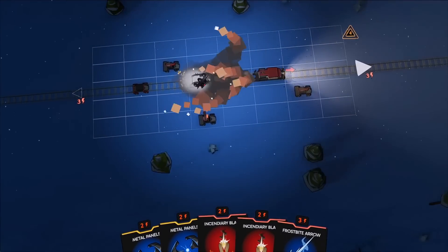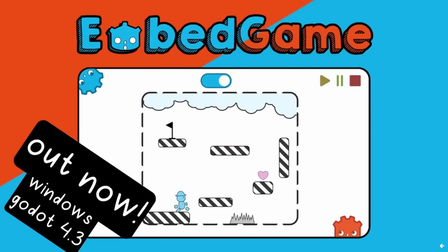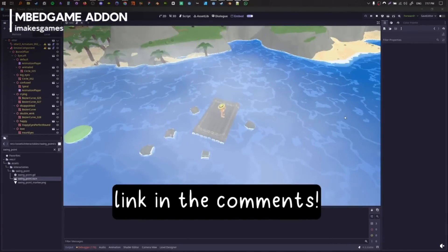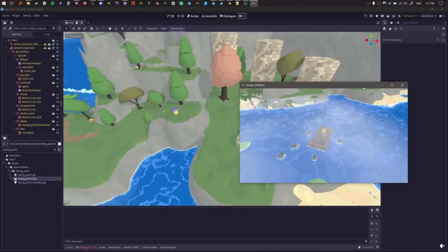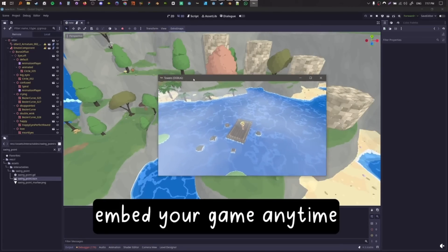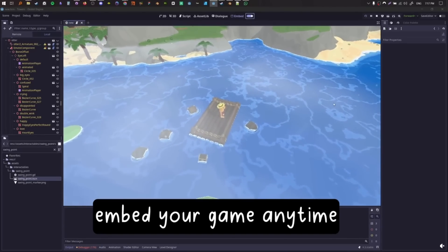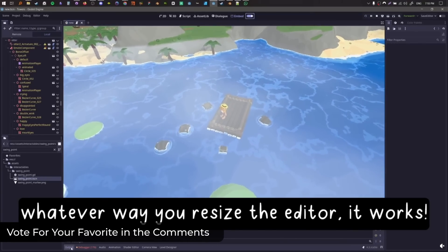You can wishlist Fogpiercer on Steam. Number two: you guys keep saying you love seeing plugins, and I'm sure you're gonna love this one. Embed Game is a recent add-on that allows you to finally embed the game window into the Godot editor. This means no more window overlay blocking you from the editor, allowing you to make changes in your inspector or even in your scenes before switching back to the new embed tab.